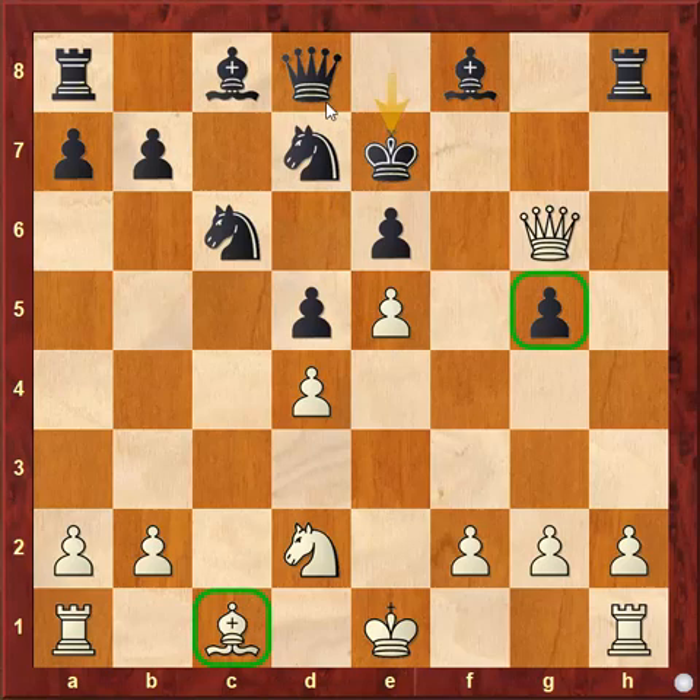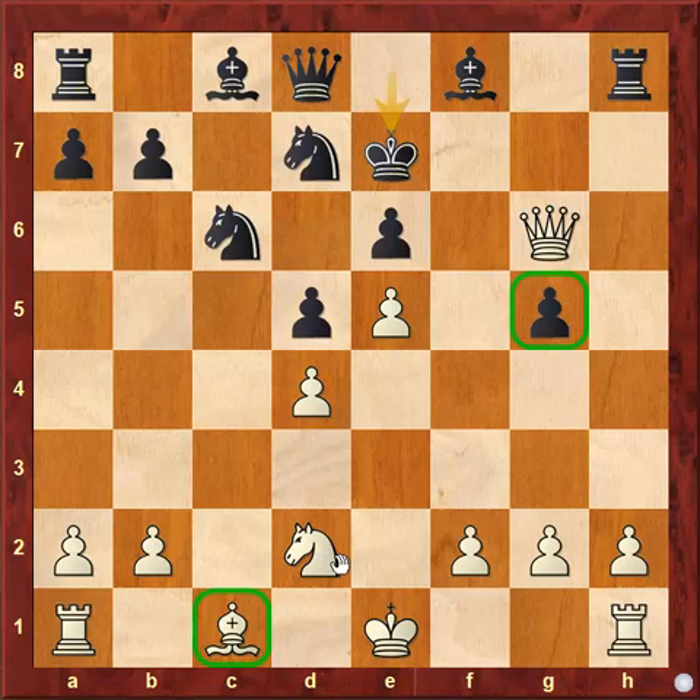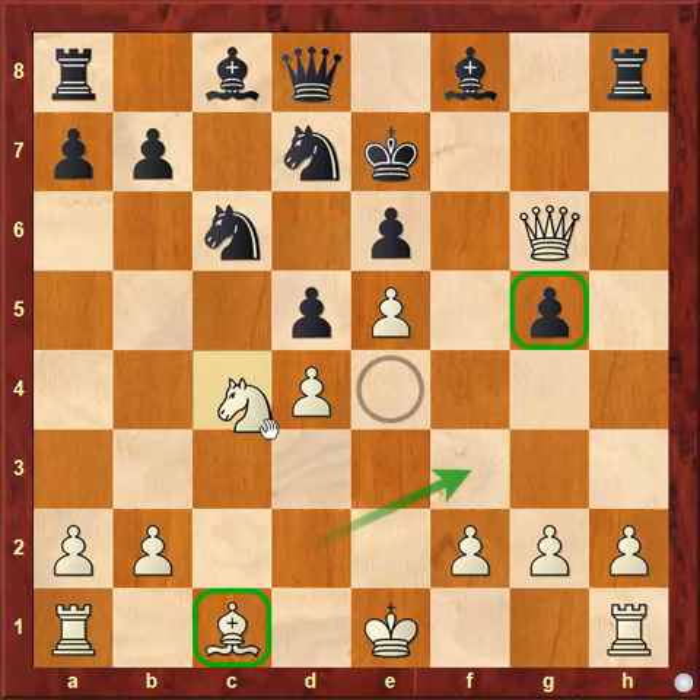But for that, he has to move this knight from d2. There are two options: knight to f3 and knight to c4. Mikhail Tal chose knight to c4, which is in fact a mistake. The idea was that this knight can go to e5 then d6, and that is the key idea. But this is a mistake.